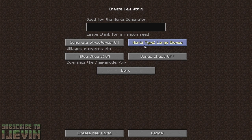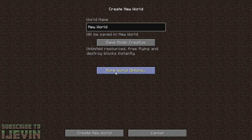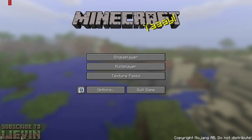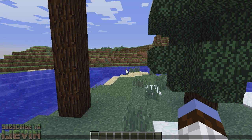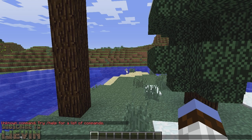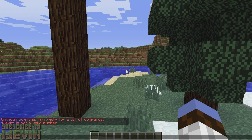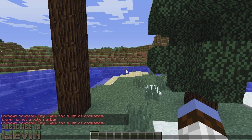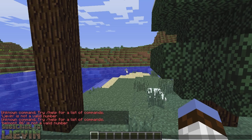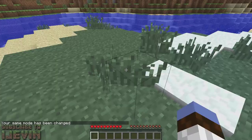We're going to put it on default, then creative, with cheats allowed and create a new world. To switch to Adventure Mode, type slash gamemode, then 2. Your game mode has been changed. As you can see, we cannot break any of these blocks — this is Adventure Mode. This is going to make creating Minecraft maps about a million times easier for map makers.